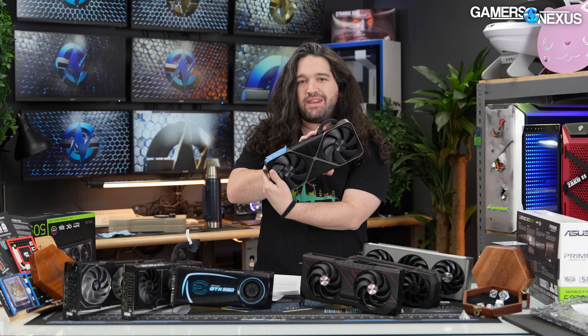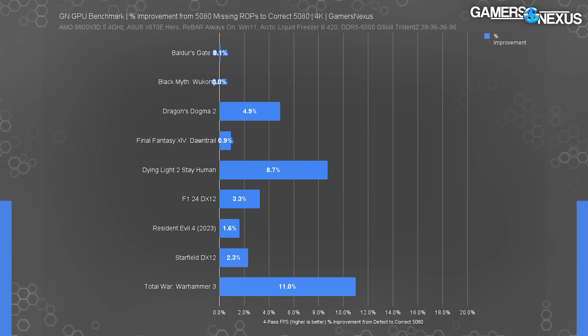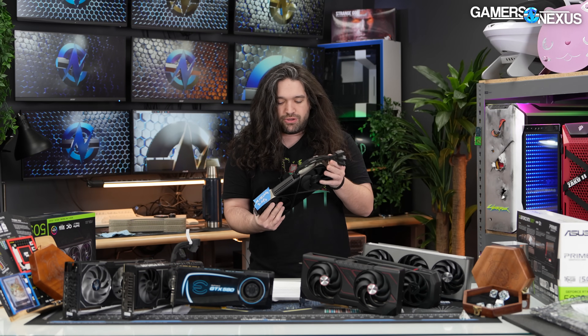This is a deficient RTX 5080 card with eight missing ROPs, but it's a Founder's Edition, which means that NVIDIA controlled the entire end-to-end process just like they want — and they still somehow messed it up. That's a big deal. The impact can be as high as 10 to 12 percent in some gaming scenarios we tested, and it gets worse at higher resolutions.